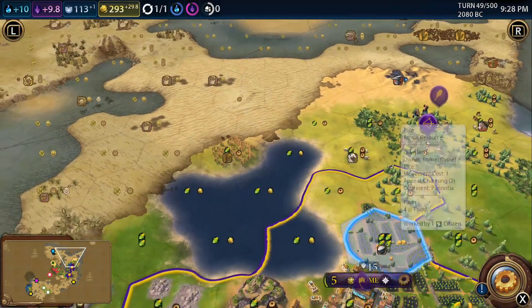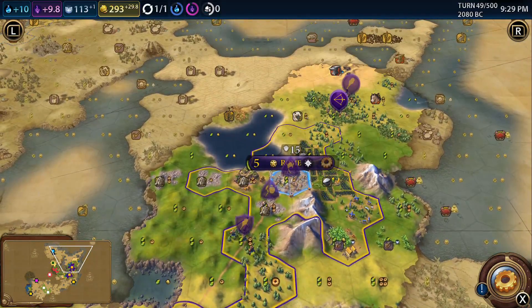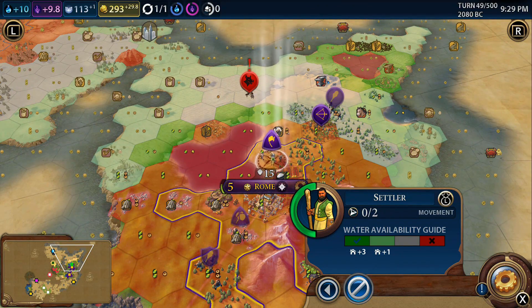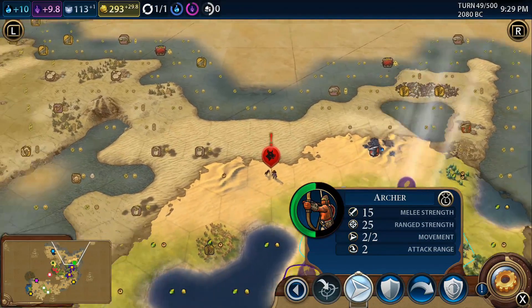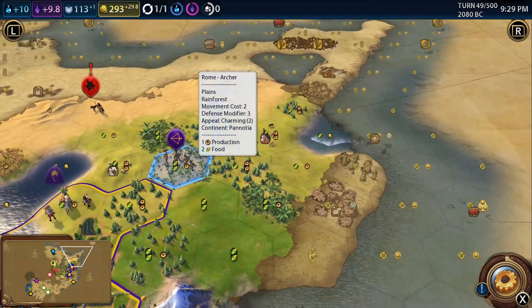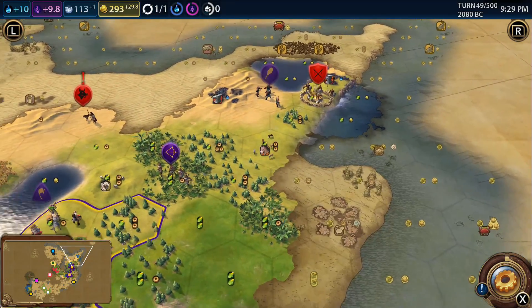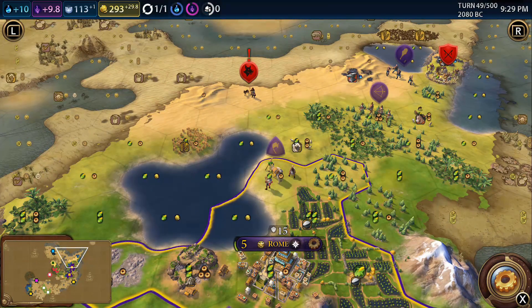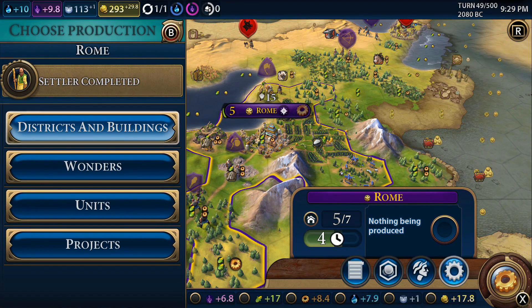We need to get our unit up there. We could either go with this warrior or just send it this way and hope for the best. Once we deal with the barbarian encampment it shouldn't be too difficult. We're going there anyway so it probably shouldn't matter. We can bring the settler up here and see what they've got going on. Rome has now just built another settler.